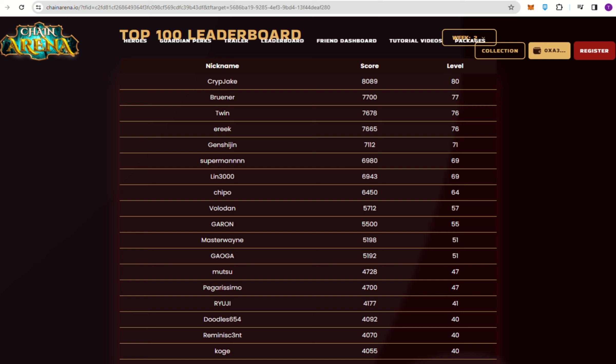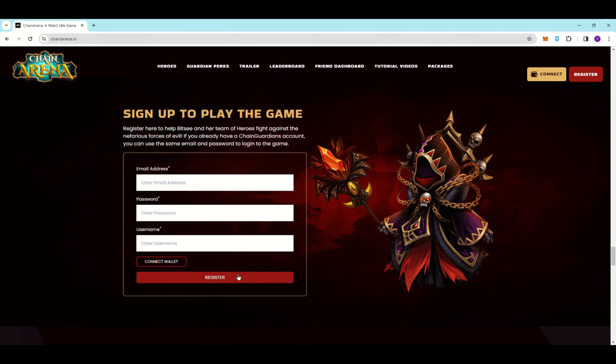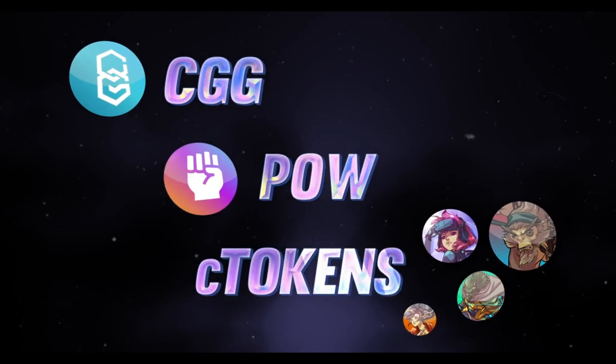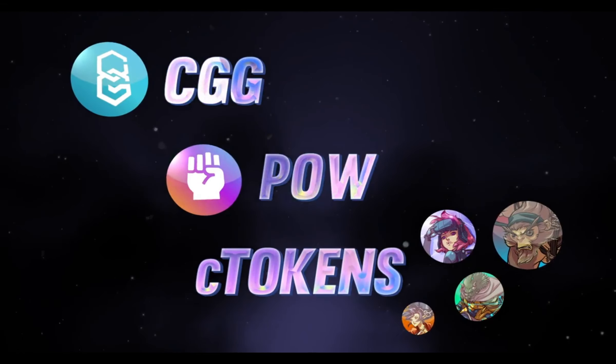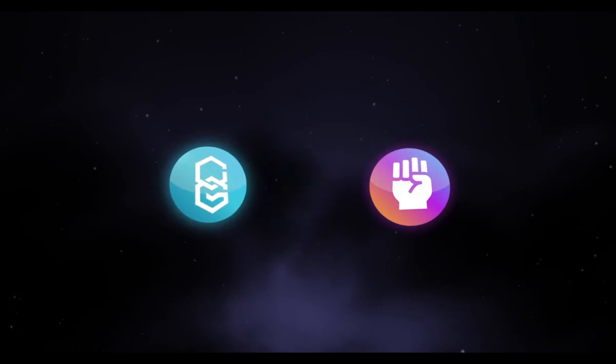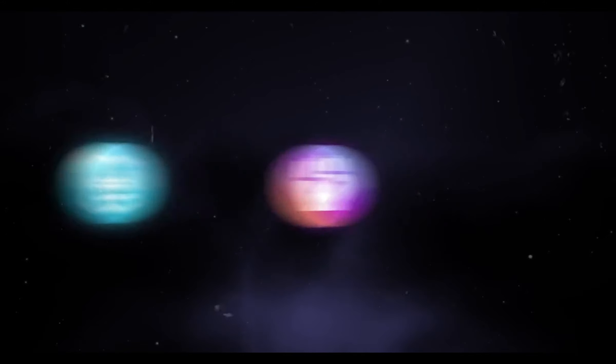Additionally, top players will have the chance to receive Bitsy, Seth, and CG Char Warriors, while all player levels and progress will be reset upon the official launch. Three powerful tokens — CGG, POW, and C — are the blood that powers all games in the Chain Guardians ecosystem. Enjoy the opportunity and earn lots of CGG tokens.